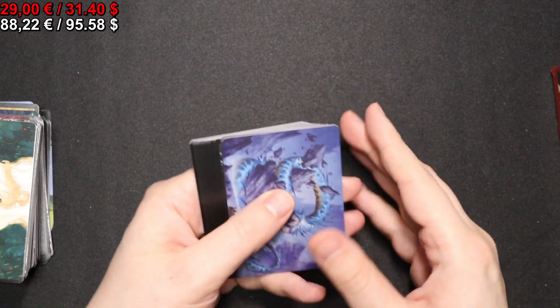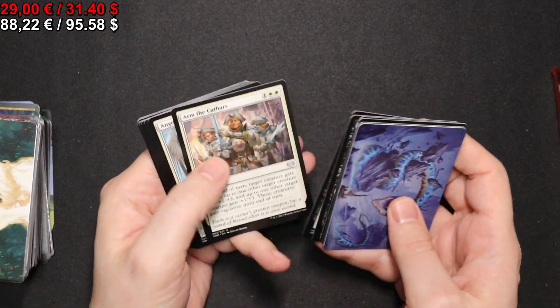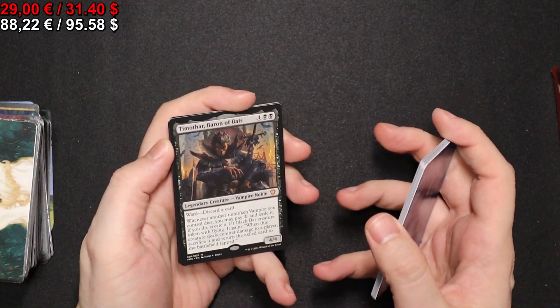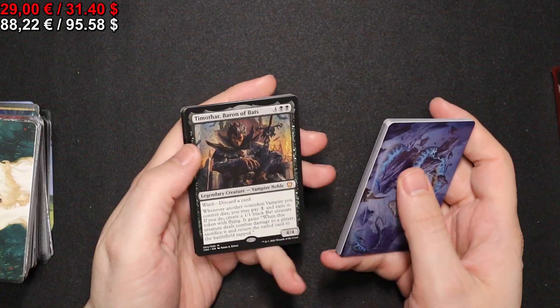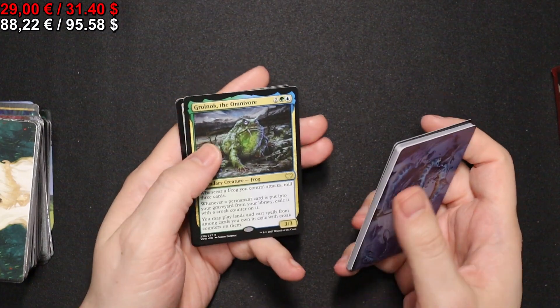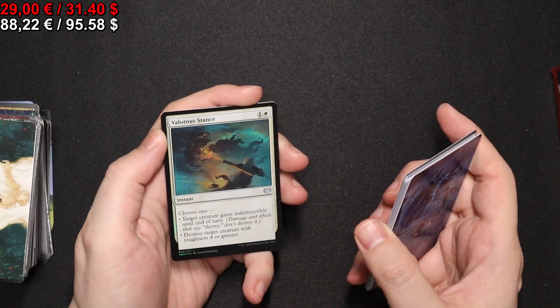Onto the next pack where we have a full-art Swamp. We have Timothar, Baron of Bats. We have a Grolnok, the Omnivore — lovely frog. And a foil Valorous Stance.